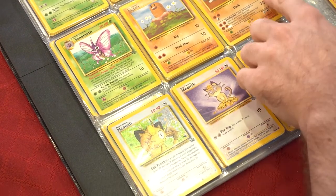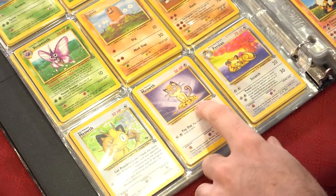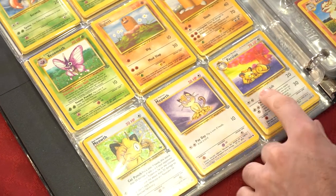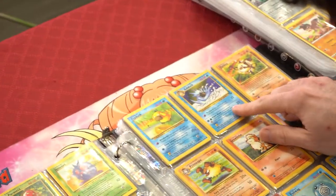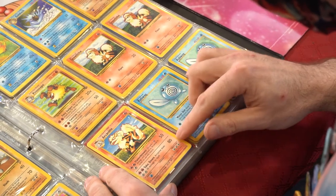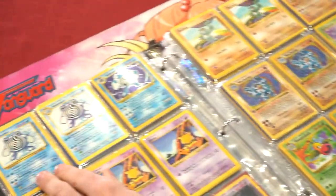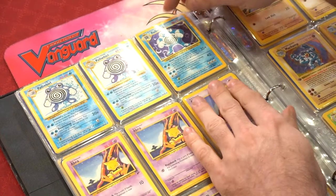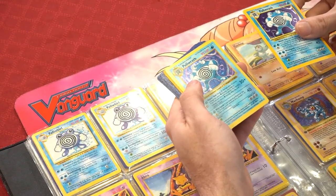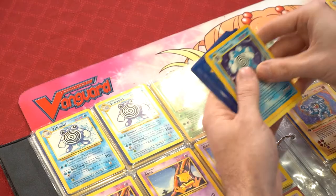Diglett, Dugtrio Base Set 2 non-holo rare. A promo Meowth from when the first Pokémon movie and the Game Boy came out back in the day. Meowth, Persian. Got a Psyduck, Golduck, Mankey, Primeape, Growlithe Shadowless, Arcanine, Poliwag Shadowless, Poliwhirl Shadowless, Poliwhirl, Poliwrath holo. I also have a Shadowless Poliwrath. My Base Set 2 I played a lot with, so it's a little beaten up — and I was never allowed to touch the Shadowless cards.